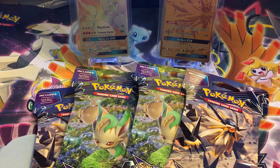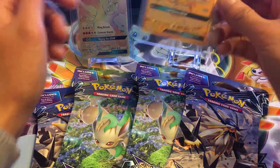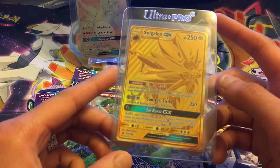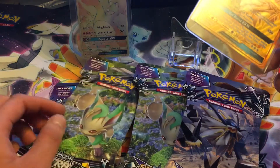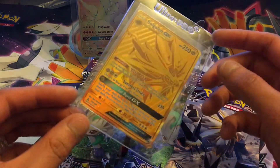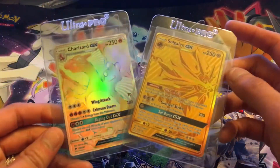Hey, what's up guys, casual collector here. If you guys watched my last video, we pulled the gold Sogaleo — holy cow. I'm too lazy to go return on the other boosters, so let's try to get something else super epic. Hyper rare Charizard!